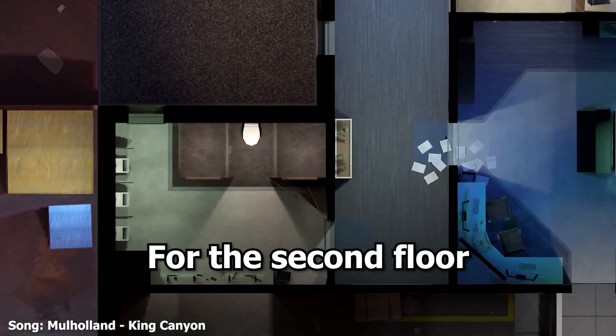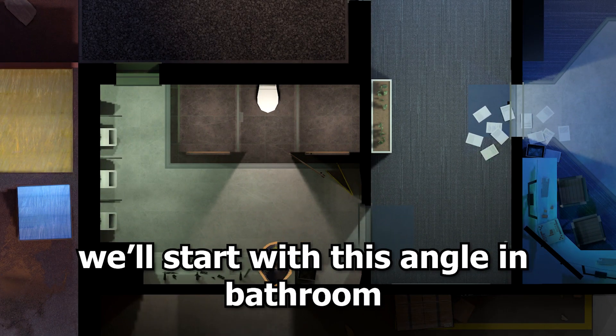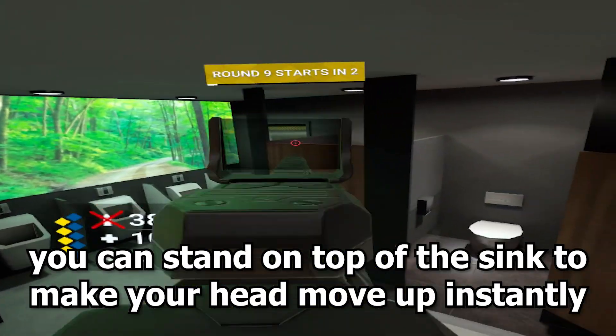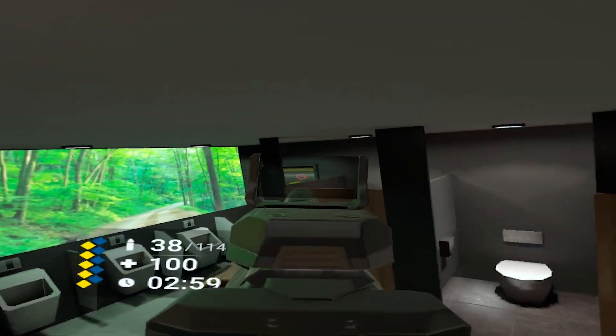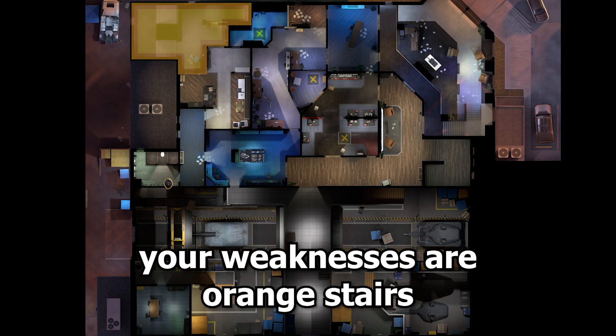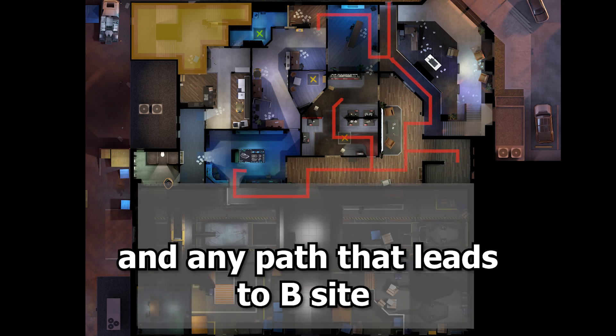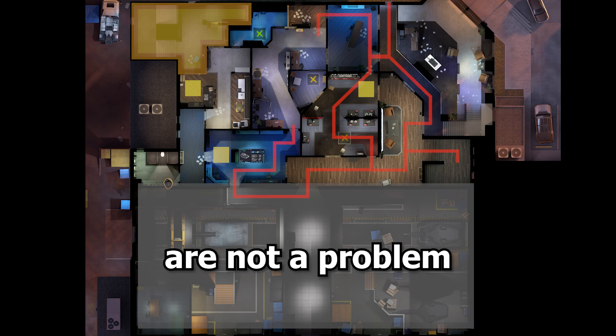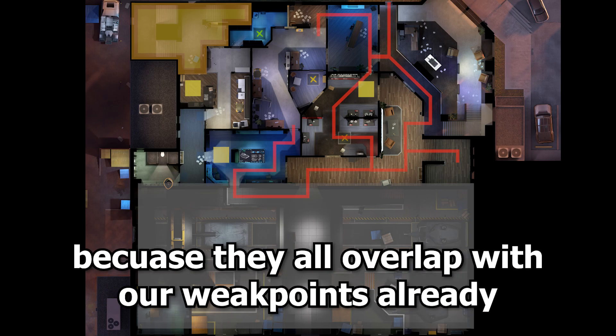For the second floor we'll start with this angle in bathroom. You can stand on top of the sink to make your head move up instantly and throw off your enemies' aim. When playing here your weaknesses are orange stairs, warehouse, and any path that leads to B site. The hatches that lead to this floor are also not a problem because they all overlap with our weak points already.